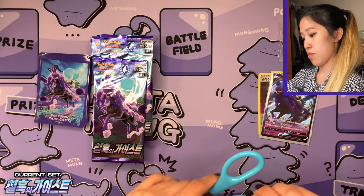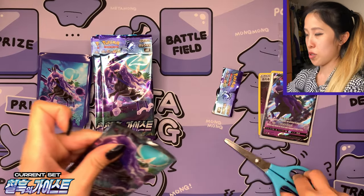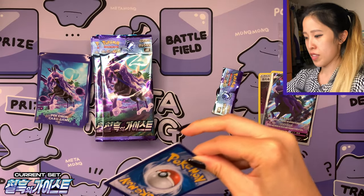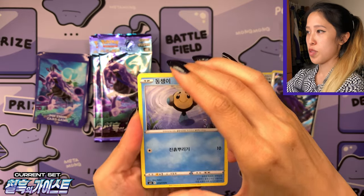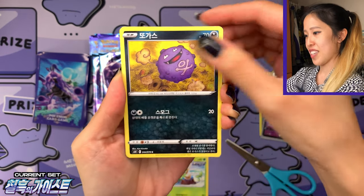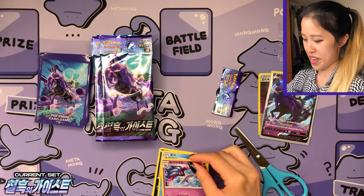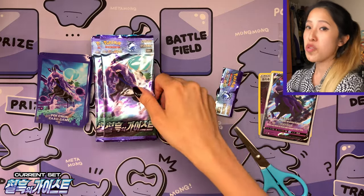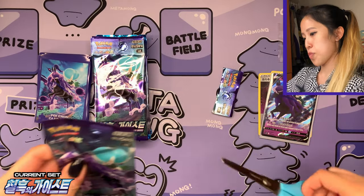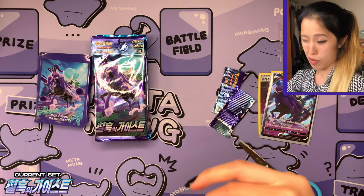I'm definitely looking forward to seeing what we pull — hopefully at least some V cards. If no secret rare is pulled from the box, we'll definitely get to those 15 booster packs of Jet Black Poltergeist. Pull rates are pretty unknown honestly. So we have a Tympole, a cute little Grookey, we have Weezing, we have Golduck, and a Milomar — very nice. Two yellow borders already, and I've already explained these sets on my channel.